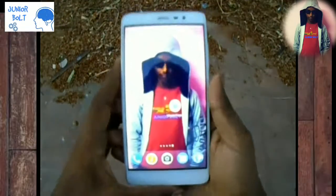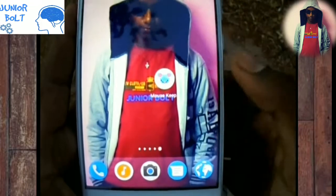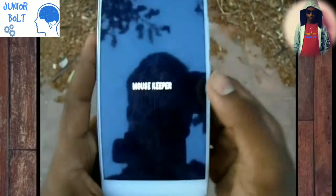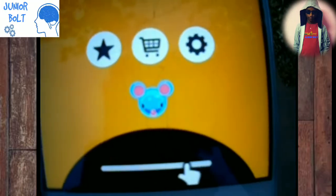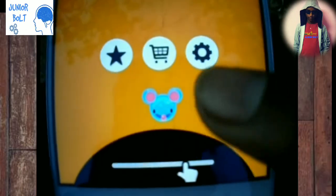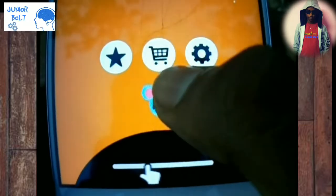The app name is Mousekeeper — it's quite a weird name — and this app is basically about saving a mouse from falling obstacles. The app interface looks simple and you can see a blue mouse there that you have to save in this game.